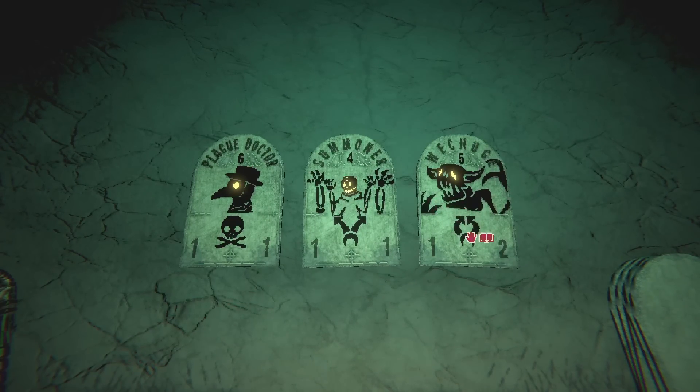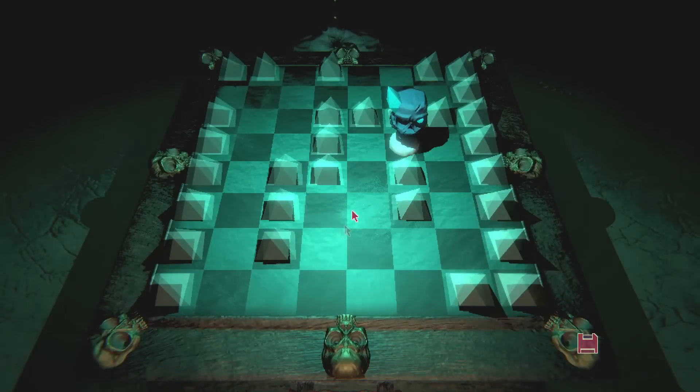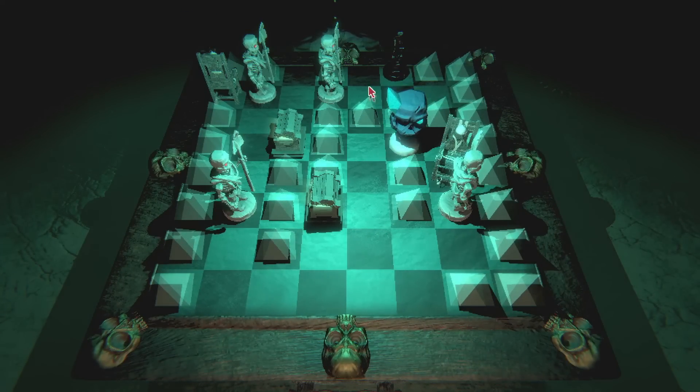Go here — you can move one adjacent space at a time, and you can access this. You get a new card added to your deck: the Plague Doctor, the Summoner, or the Weechug. I want Plague Doctor. It's Plague Doctor — kind of cool.